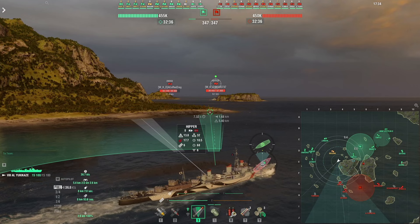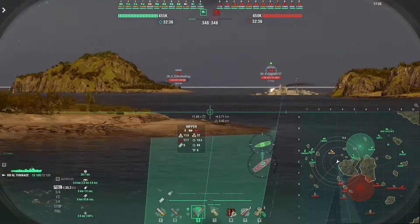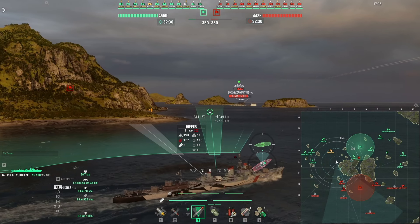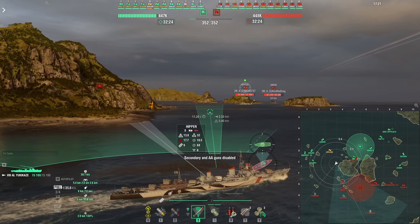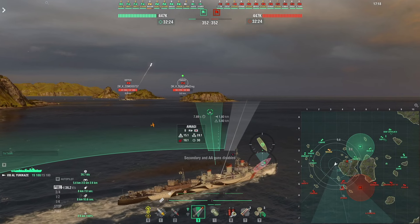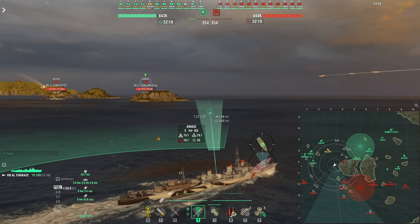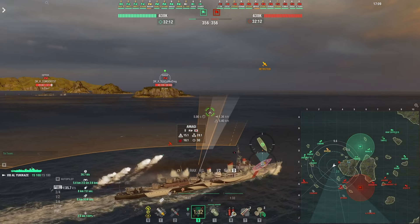What I want to do is be aggressive — push in and try to torpedo some of these ships. The trouble is I don't know where the enemy destroyers are. There could be one straight in front of me. I'm not too worried right now because I'm in a division with Strips who is in the Mogami not very far behind me, but I don't know where the destroyers are and I could be in for a bad surprise.